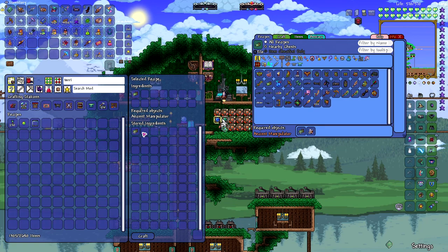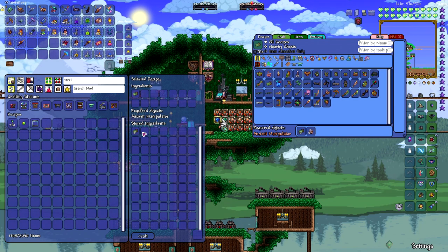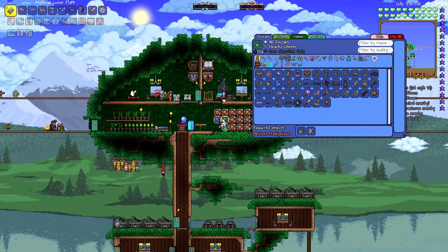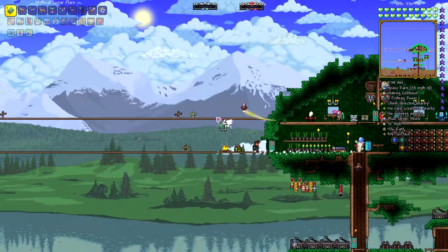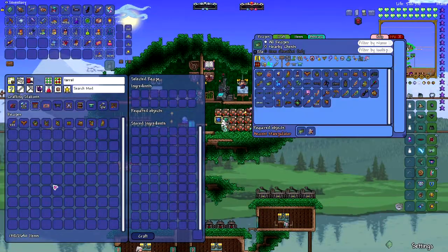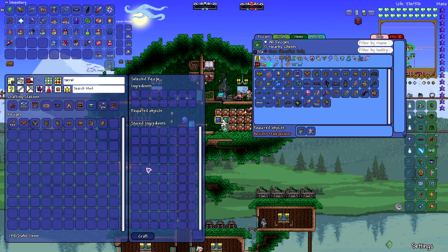Small problem right off the bat — I don't know where my divine geodes are. Apparently I have none. I went and fought Providence a few times, died a few times, and I didn't need to. It's 'tarragon' spelled with an 'a,' not an 'e.' Why would they put 'tarragon' instead of 'tarragon'? That kind of pisses me off.